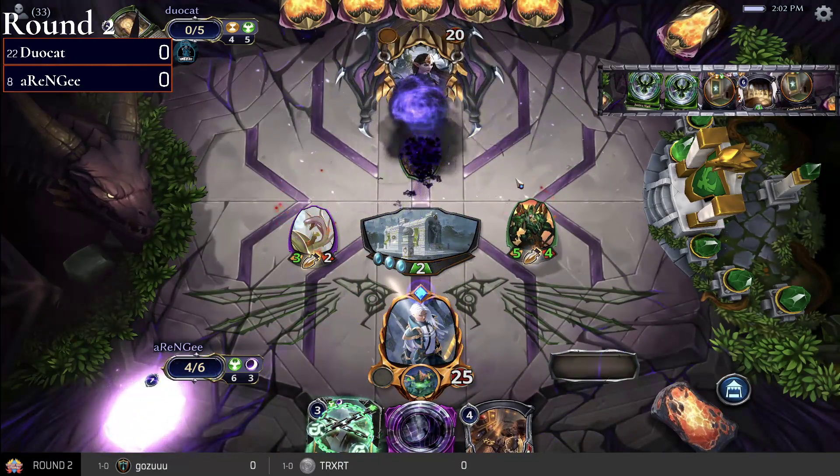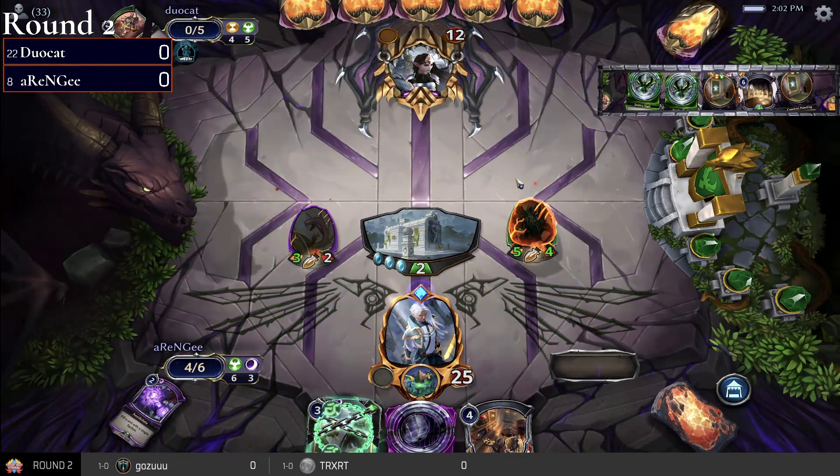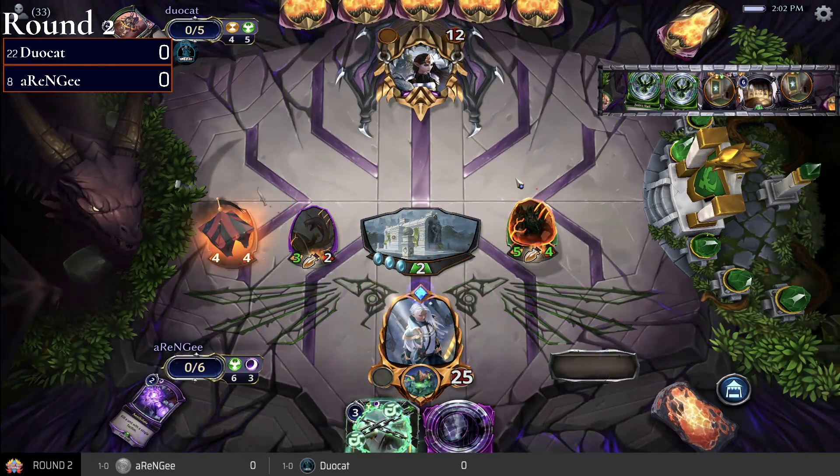rng looks a bit flooded in power, so this is the opening that rng is really going to get a big hit off of. The Speaking Circle and Equalize would be pretty good here.